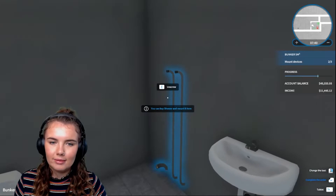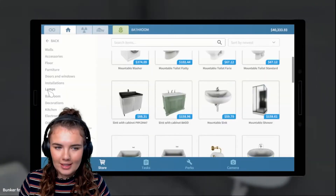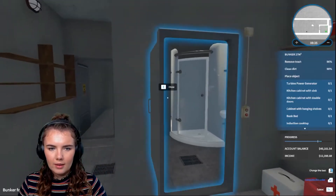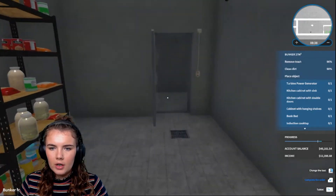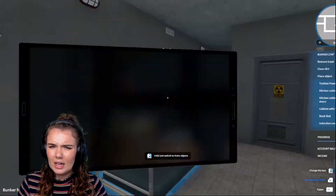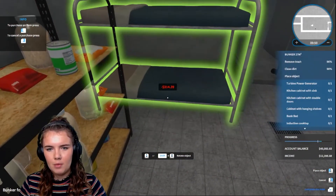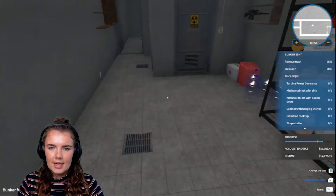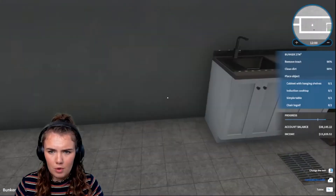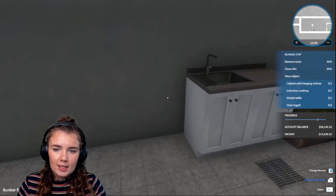I feel like that's not acceptable. Shower — let's do the quick and easy one. Okay, well that one's at least done. Okay, so we need bunk beds. Maybe I'll be able to chuck that over in that corner. Okay, well that just seems like the wrong spot to have a bunk bed. Bunk bed — done. Turbine power generator. There we go. Wrong. Cabinet induction cooktop, chair, and simple table.